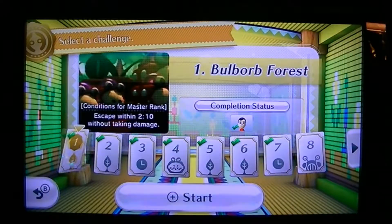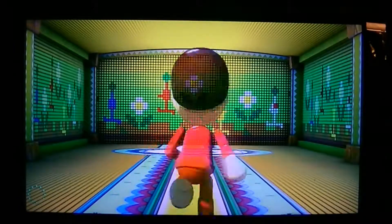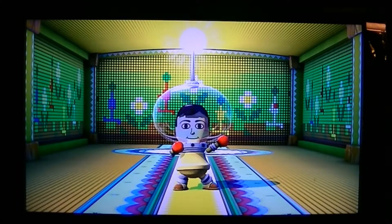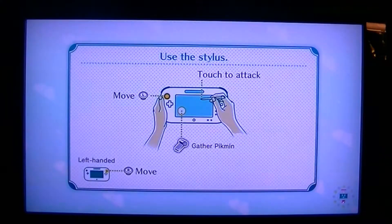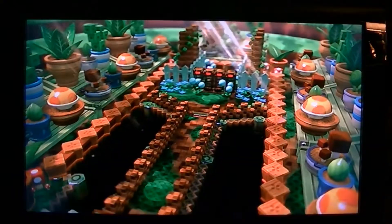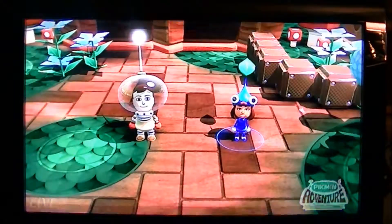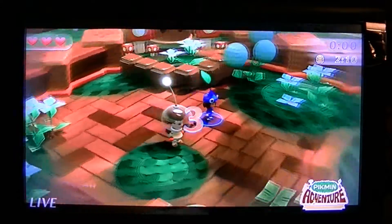We're going to do Bulb Lord Forest. I'm going to get into my Olimar suit. In this game, one person plays as Olimar, the other players play as the Pikmin. We're going to tap to start, and the AI Pikmin is Vanilla Candy's Mii. And we're going to play.